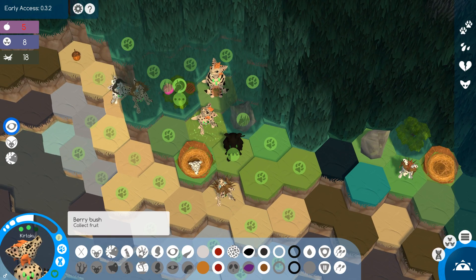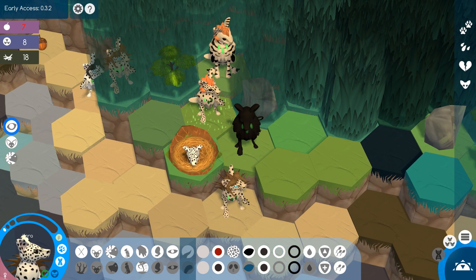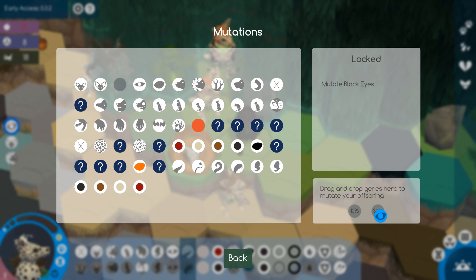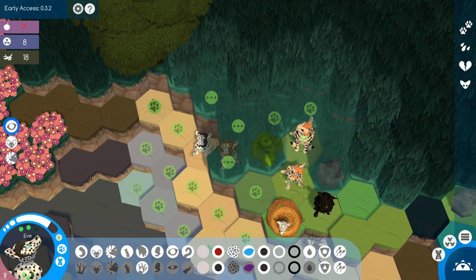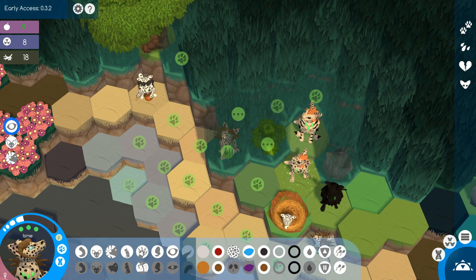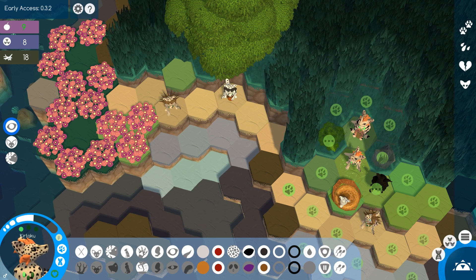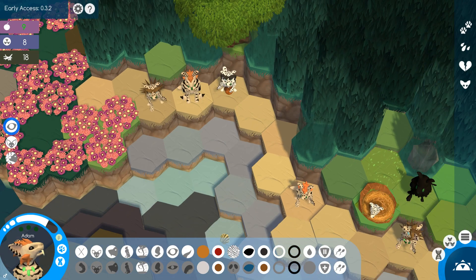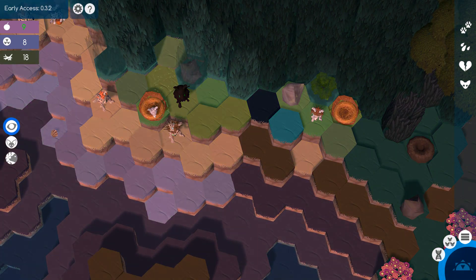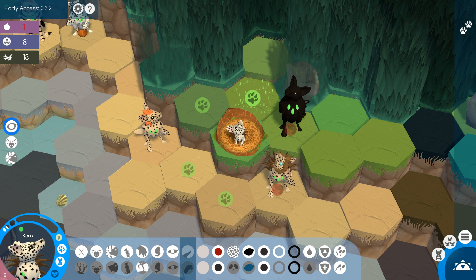We'll move Izra up and Kuvan will stay. Unfortunately Cora has short-sighted eyes. I'm going to activate the mutations menu and try to mutate in normal eyes, and also normal hind legs because we currently have the swimming hind legs. We'll keep moving Eve and make sure we have enough food for everybody. I'm not sure we need to breed Adam and Eve anymore.